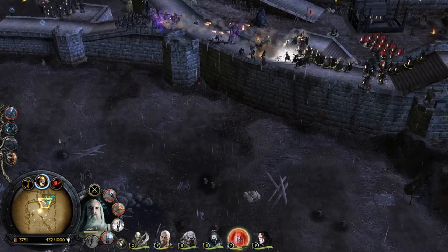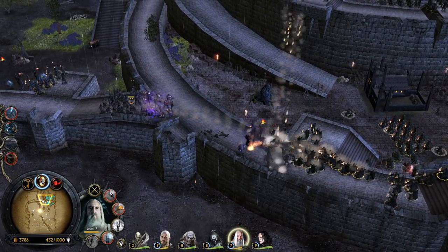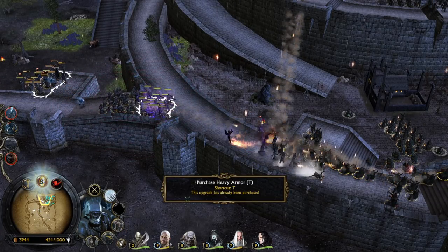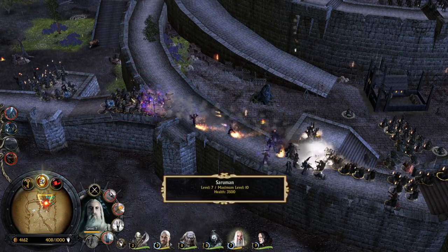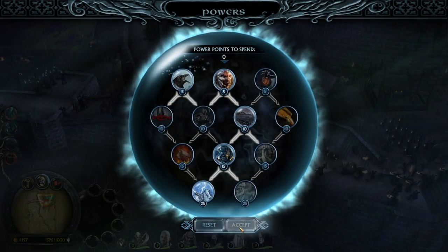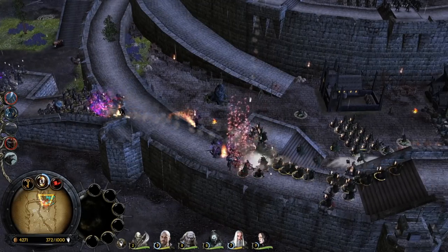Stop hitting my wizard all the time. Let's use war chant on this crossbowman. We are actually doing a phenomenal job but they have a great amount of defense — I don't know if we can still do stuff. We can also go for the debuff on the enemy units to make them weaker.